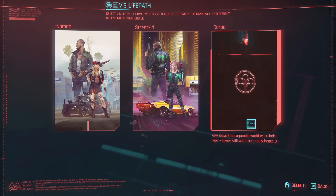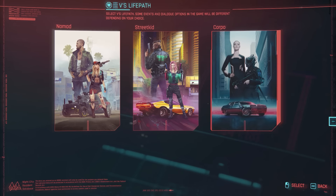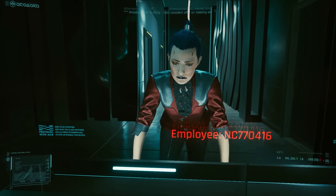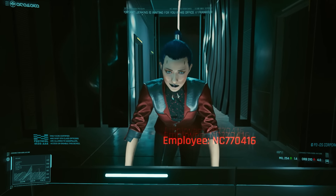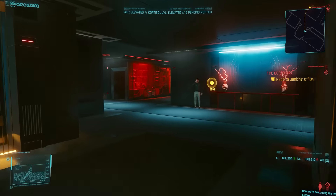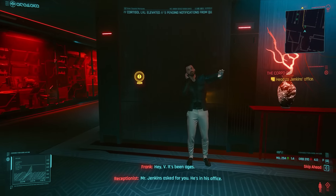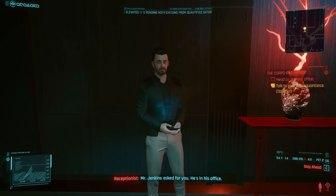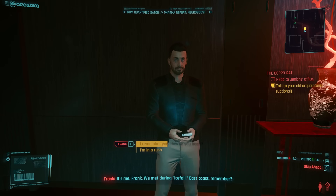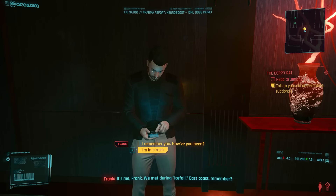First things first, you wanna start as a corpo, because later in the game there's an iconic weapon that you can only get as a corpo. Kinda sucks, but there are other weapons better than this, so you can't just forget about it, unless you're looking at 100% weapon collection like I am. Also, make sure you talk to this guy, Frank, who will be giving you the iconic weapon in the future, whether he likes it or not.